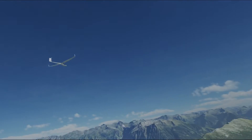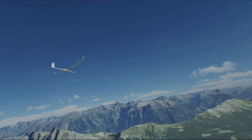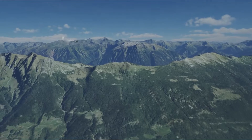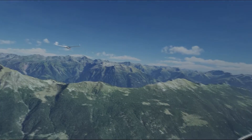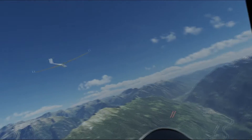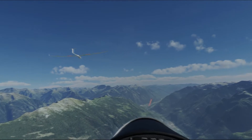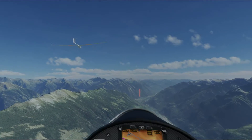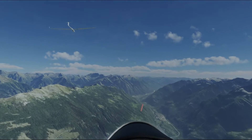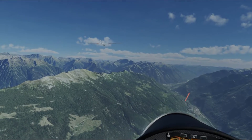Now we can put on some speed again, up to about 100, because there's loads of height. It doesn't hurt — if you look at your wind indicator, it's right behind us. This leg is actually all about speed and energy management, not about lift, because we've got the height. I don't know what our speed over the ground is, but it must be enormous.